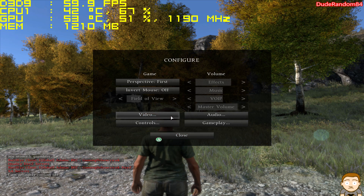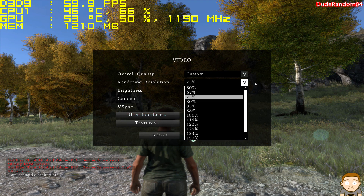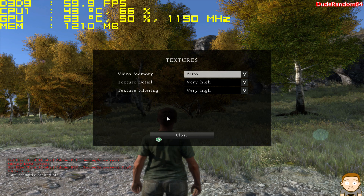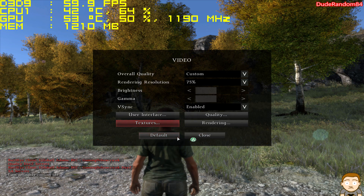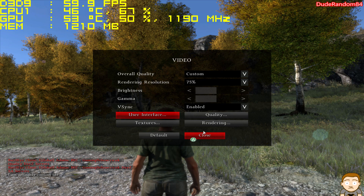Here are the settings. I want to quickly do this because I don't want to get killed. This game acts weird sometimes. User interface. 1080p.